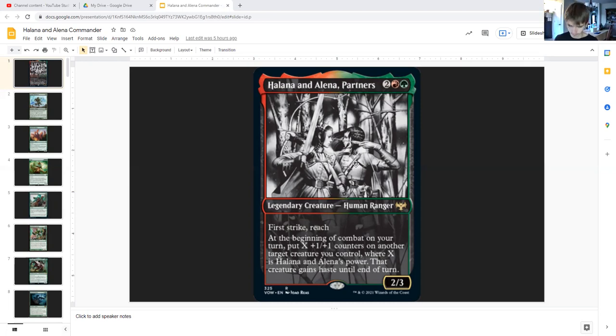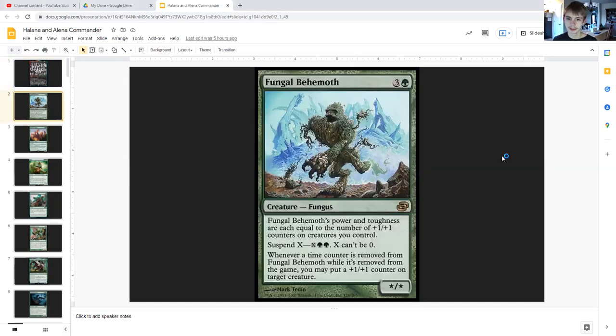So we have stuff to make Halana and Alena bigger, and then stuff to go along with it — kind of value is where I'm looking. So let's start with Fungal Behemoth.